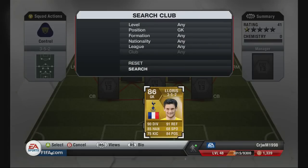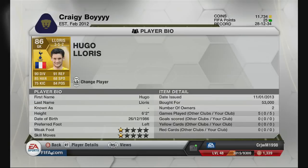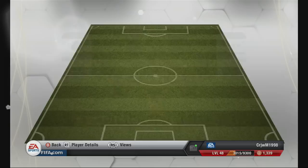Let's start with the goalkeeper — Hugo Lloris, an 86, the highest rated goalkeeper in the Premier League. At 6'2", his stats at the top of his card are pretty amazing: 90 diving, 91 reflexes, and his handling and positioning are also pretty decent at 85 and 84. Speed and kicking don't really matter, and at 6'2" he saves a lot of goals. He's actually saved about 4 out of 5 penalties for me. He's about 53k.